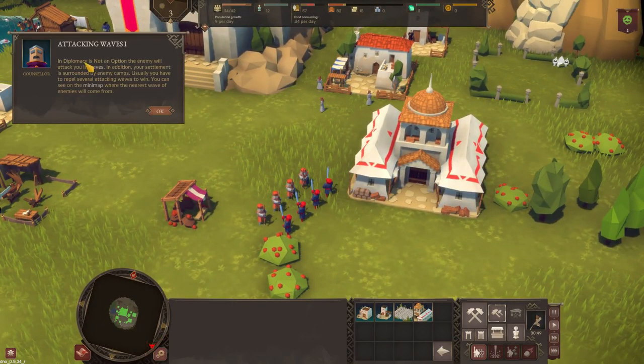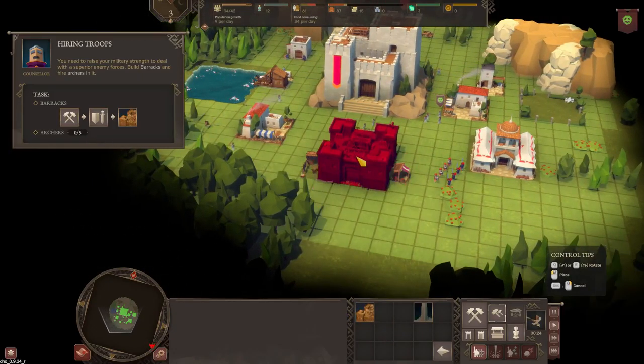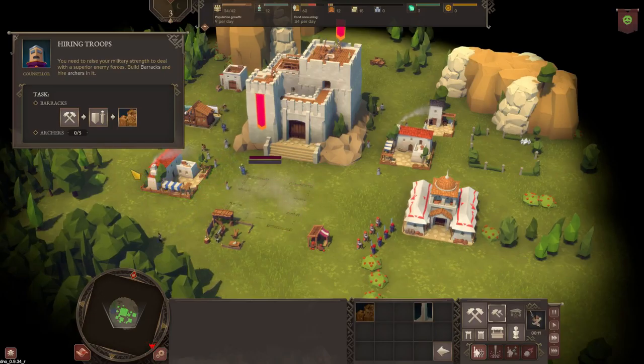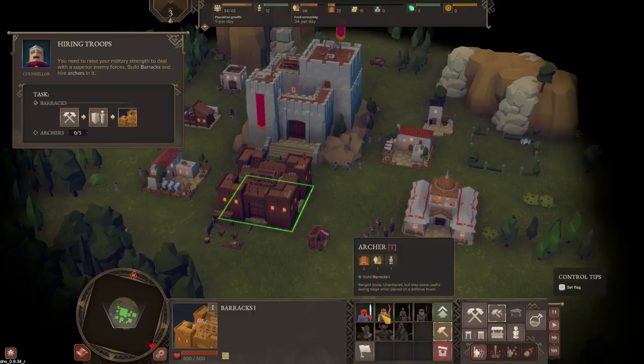In Diplomacy is Not an Option the enemy will attack you in waves. Your settlements are surrounded by enemy camps and you usually have to repel several attacking waves to win. You can see on the mini map where the nearest wave of enemies will come from - it's going to come in that direction. We need a barracks - let's build that and put it there. Once it's built we should be able to click on it and select some archers.